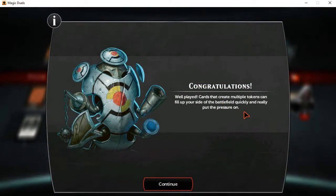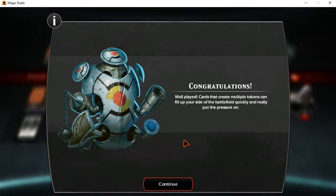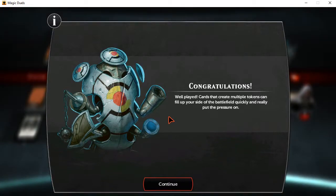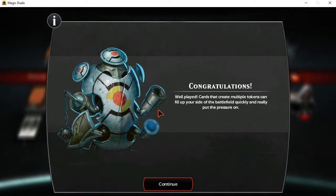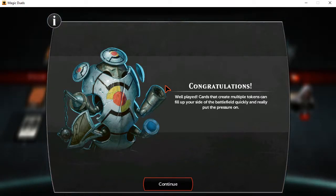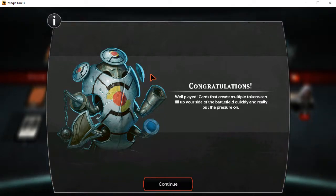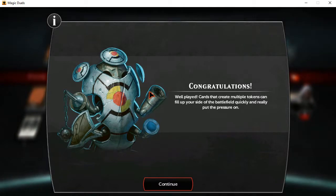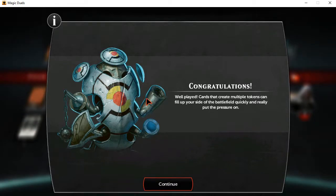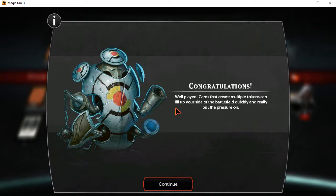Well played. Cards that create multiple tokens can fill up your side of the battlefield quickly and really put the pressure on. That card created two token creatures rather than being a permanent that would just create one. Some creatures, whenever they come into play, can create tokens, and that's something that's a theme in Magic Duels because of the exact sets it covers. Sometimes you play one card and you basically get three creatures — basically more than one creature for the price of one, which is always really cool. And as you saw, one of them disappeared and one was able to attack as normal. They can still be used to do everything a creature can, except they're made spontaneously, and because they're not tied to an actual card, they go poof whenever they're not in play. Those are kind of the basics of token creatures.